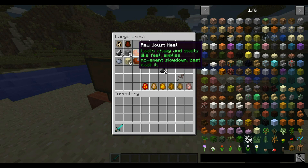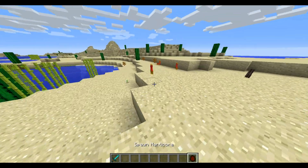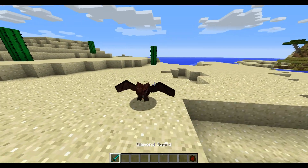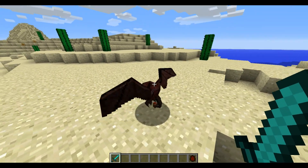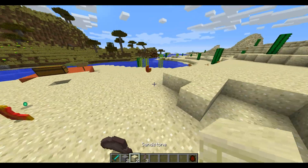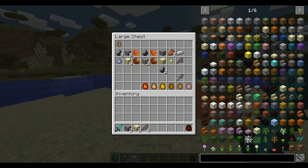Next we have the Manticore. You've probably recognized this model in other ones I've shown, but this is the Manticore — a pretty interesting bat-flying creature. If you kill him, he will drop Stone and Sandstone. So he's an interesting creature.